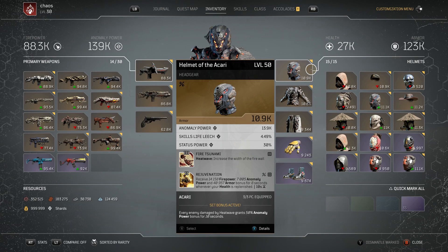I've gone with Rejuvenation as the second mod. Remember, we're going for a tanky build — not the fastest clear, but making sure we get through the content and can be in everyone's face at all times. Rejuvenation gives 14,158 firepower (which we don't really need), but also 7,005 anomaly power and 40,957 armor for 8 seconds whenever your health is replenished — which is constant, because this build is all about replenishing your health and getting regen.